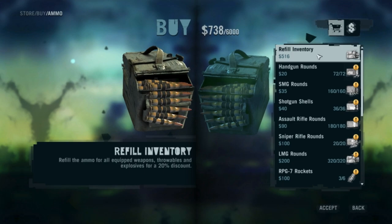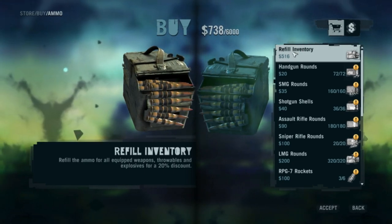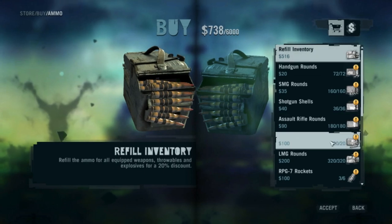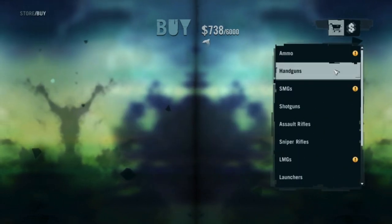But if you're willing to spring for the 500, you can refill your inventory completely to the brim for a 20% discount on the entirety — meaning if you purchase it all separately, it costs 20% more.